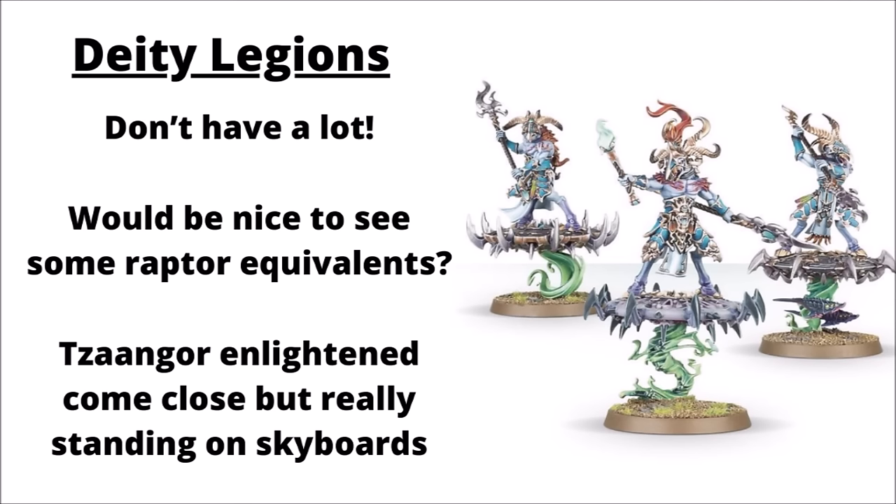Otherwise, Chaos is maybe a little bit underrepresented in jump infantry. The Deity Legions — World Eaters, Thousand Sons, and Death Guard — don't really have any proper infantry squads that fit the bill. I can't help but think they'd all really quite suit Raptor equivalents, particularly the World Eaters; it doesn't really make sense for them not to have them. Out of these three, the closest things to jump infantry might be the Tzaangor Enlightened, though they count as a mounted unit and aren't really quite the same. I'd rate them as a usable enough chaff unit for the Thousand Sons — cheap, able to do secondary objectives and screening, and maybe plink a little bit of fire with their Fetid Caster Greatbows or threaten a touch of melee.